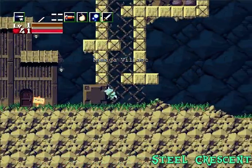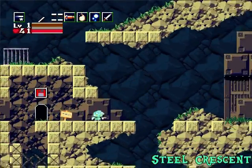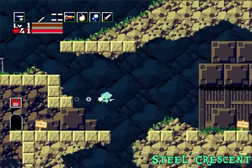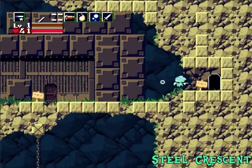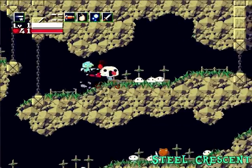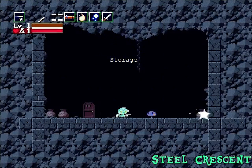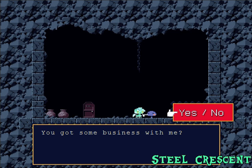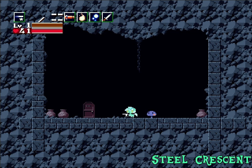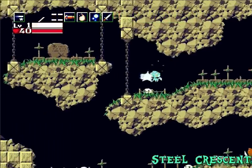Alright, now I'm gonna show you guys something that's gonna be important for later, and then we're gonna head to the area we need to head to. It's here in the graveyard. Be sure to master this booster, because we're gonna need it for the Bloodstained Sanctuary. See this dude? You got some business with me? Remember him — we're gonna need him for later. But for now, let's head to the Egg Corridor.